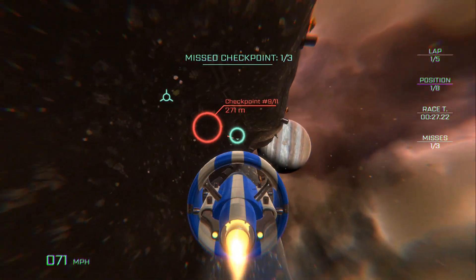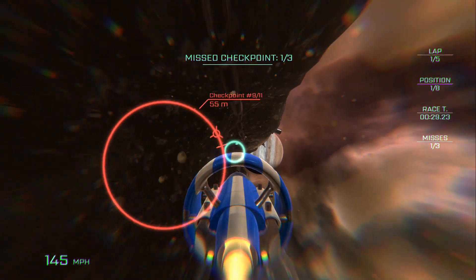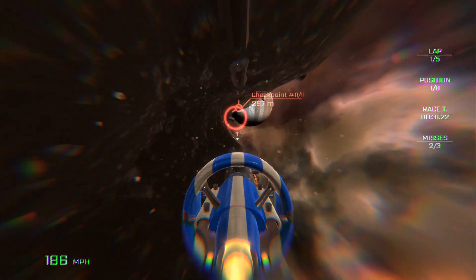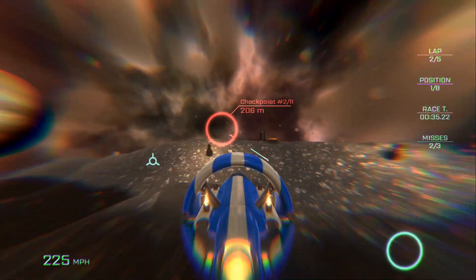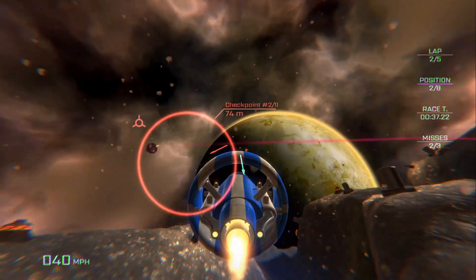Once you get your timing down with the acceleration and brakes, the game becomes too easy and boring. The shoulder buttons allow you to tilt the camera, but this doesn't really help at all. In fact, it could be argued that it makes it more difficult to fly through the rings.